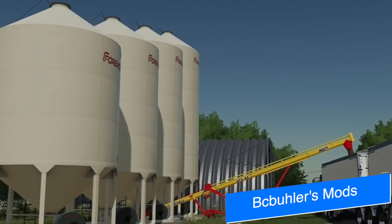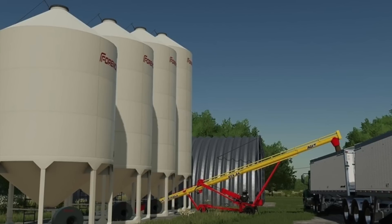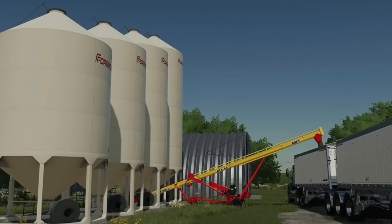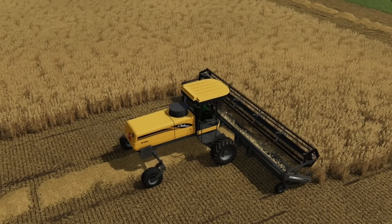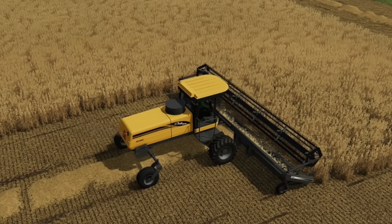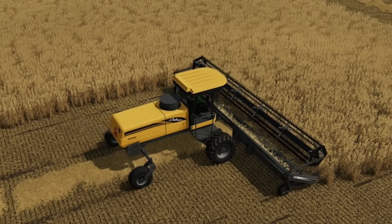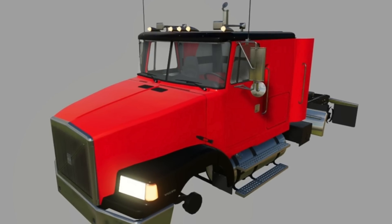We've also got some information and progress updates from BC Bueller Farms. Starting with his Foremost smooth wall hopper bin pack — the mod did pass testing and is ready to go, but it is now waiting on licensing with Foremost, so there likely won't be any more updates on this one until that's done. As for the swather pack, BC says it's been in testing for over a week and he has no idea why it's taking so long. There is a lot in this update and testing has been a little bit slow over the past two weeks, so hopefully we see this out soon.